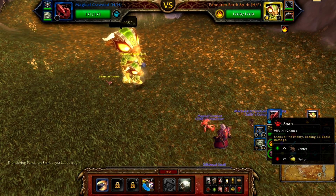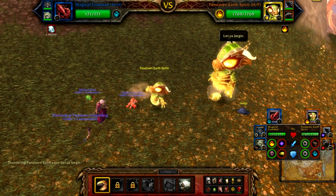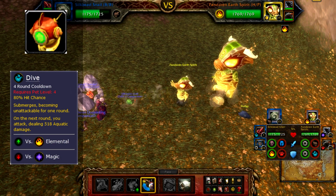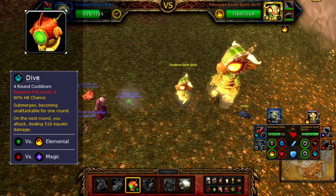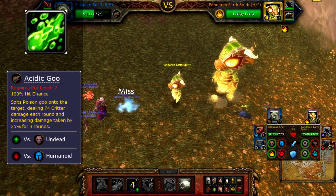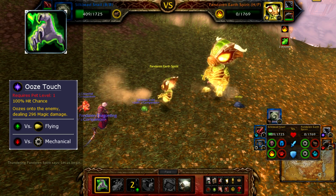Basically, you just start off with your level 1 pet, because the spirit will always use a stun that does no damage first. Then switch to the snail and use Dive. If the Dive misses, just quit out and try again — you cannot do this if that Dive misses. After the Dive, just use Acidic Ooze and Ooze Touch until the spirit is dead. There's no need to use a second Dive.